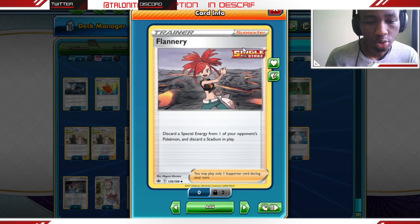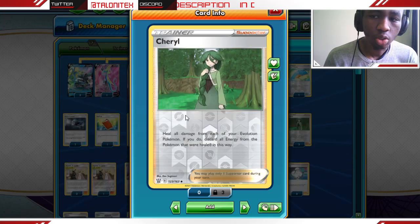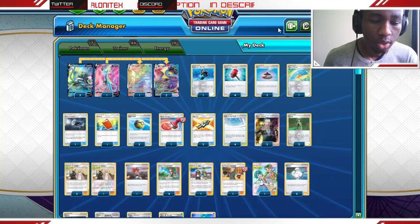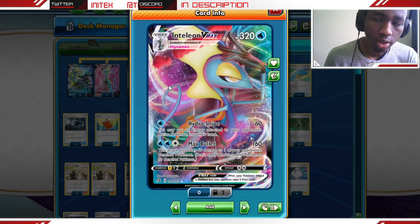We also have Melony here — we get to attach a Water Energy card from our discard pile to one of our Pokémon V, then draw 3 cards. It's a pretty good supporter card. We also play some copies of Cheryl here to heal up our Inteleon. That's basically the decklist. We're going to be trying this out on the PTCGO ladder and if you want to try this decklist out for yourself, you can find it in the description.